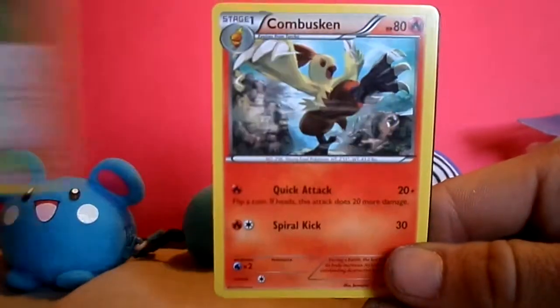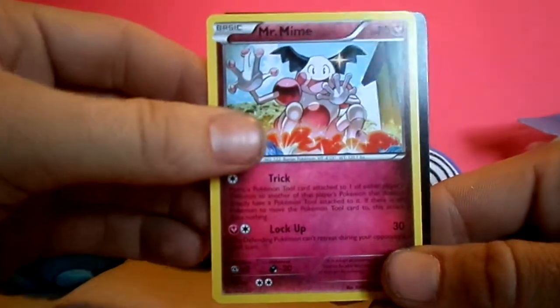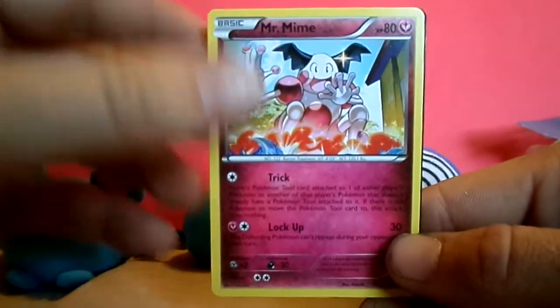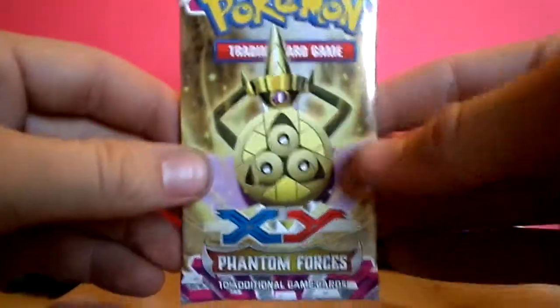Shrine of Memories. Combusken. Mr. Mime — and I don't understand why they changed Mr. Mime to a fairy type. That doesn't make any sense to me.